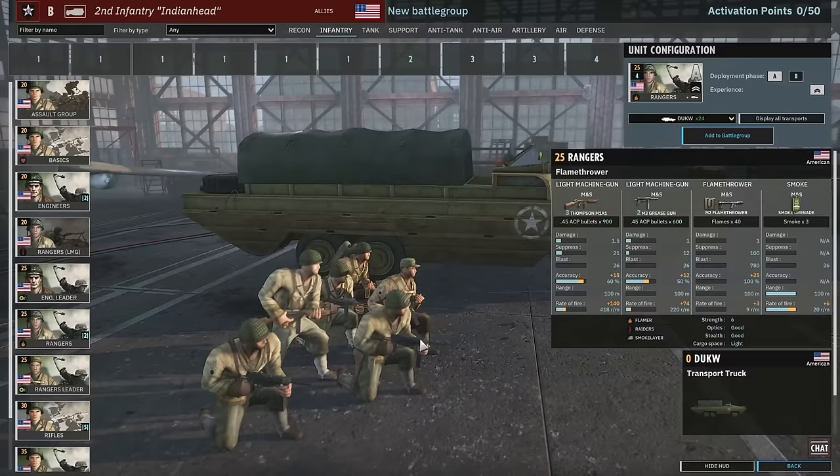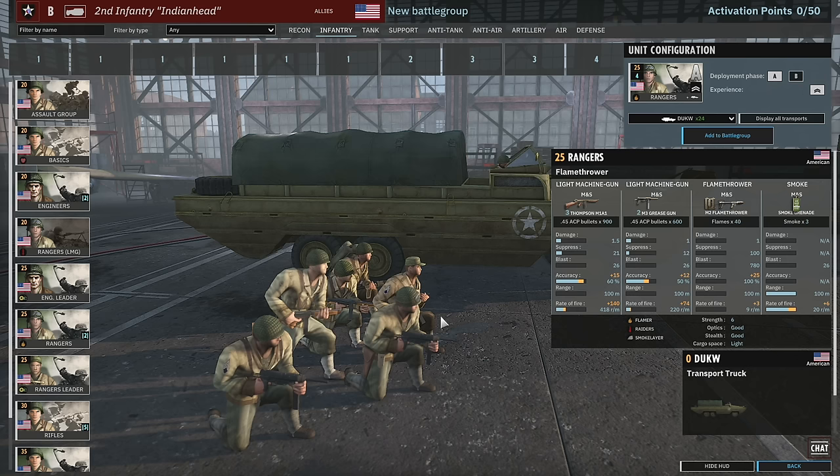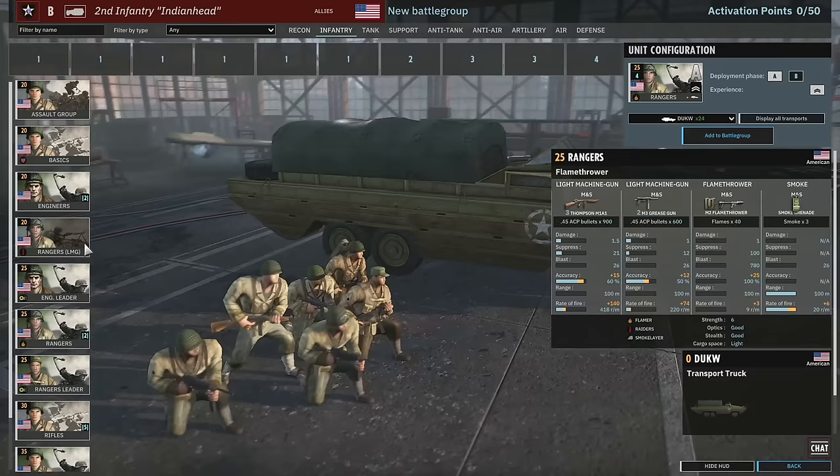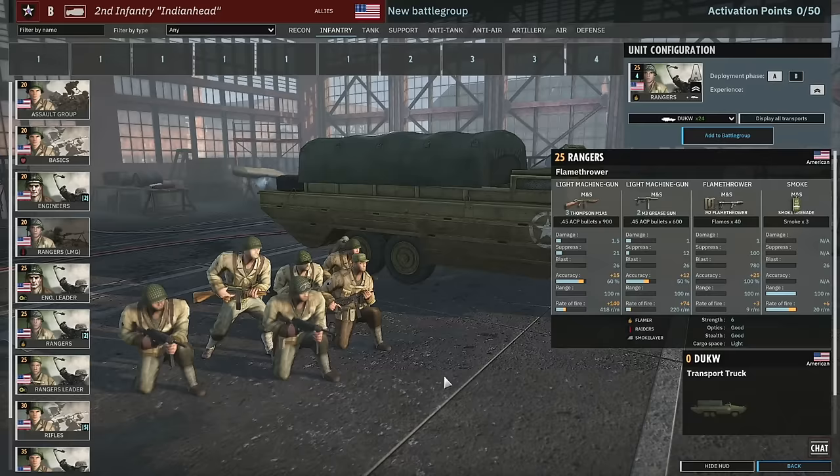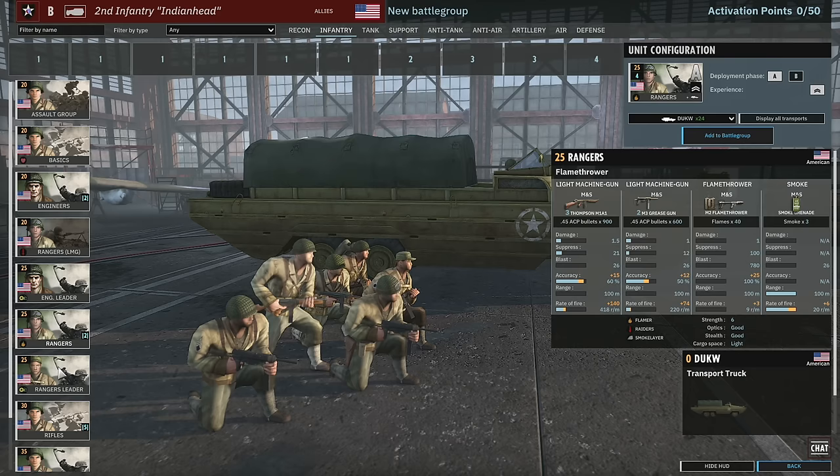This is interesting — Rangers with grease guns again, three Thompsons and also a flamethrower. Six-man squad, kind of like a Sturm Pioneer — pretty much the allied version of it, with smoke grenades as well. They come in at 2-star veterancy and can come in with the amphibious transport. You do only get about 24 of these amphibious transports, so the bigger squads may have less capability to get across the water into the late game.